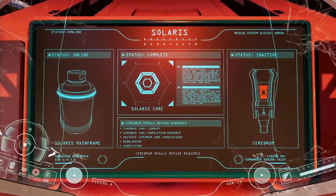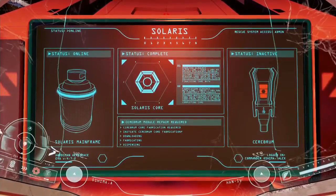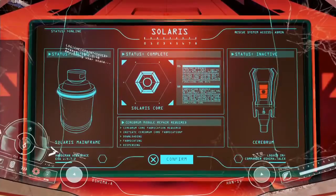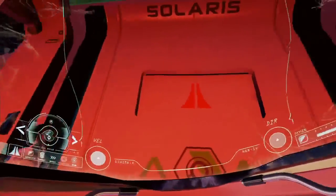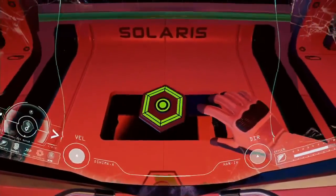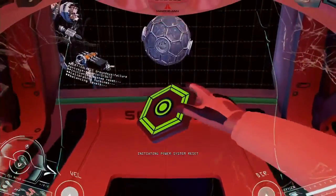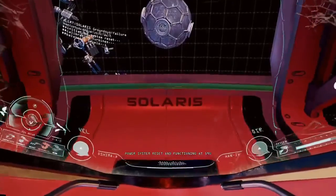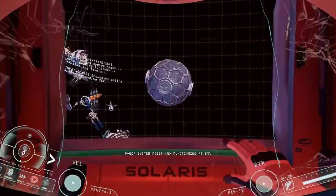Cerebrum module repair required. That one's green. Initiating power system reset. Power system reset complete and functioning at 59%.